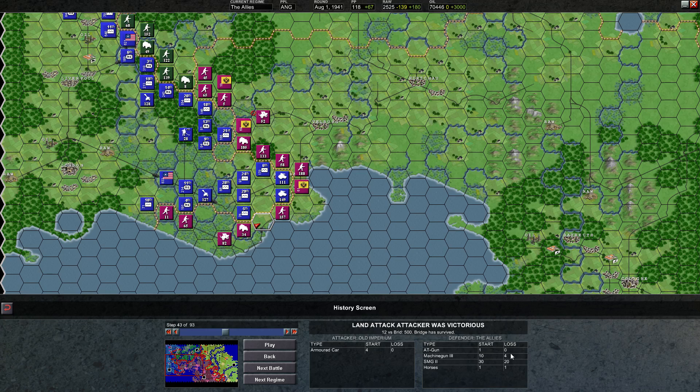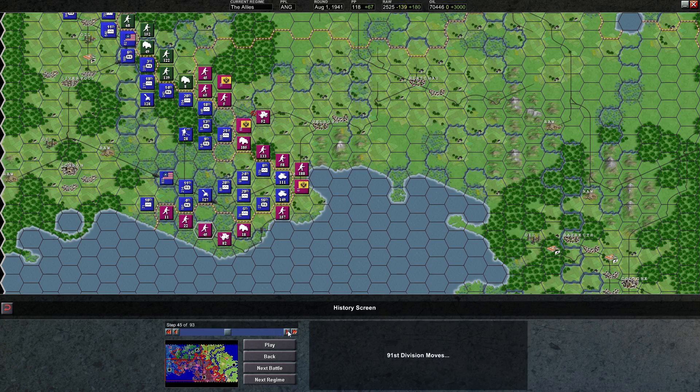The battle before that was spectacular in our favor, but this one was more normal. Okay, this is the one we lost — 1 AT gun is just not enough. We lost 4 machine guns, 3 SMGs, 20 submachine guns, and a horse, and they were able to bust through. It seems that for some reason they didn't move their units out, which is very confusing.